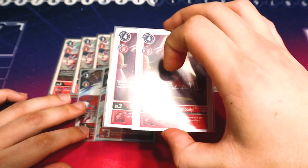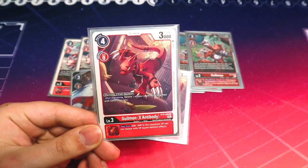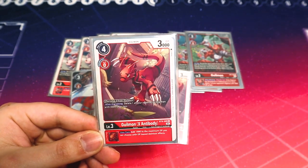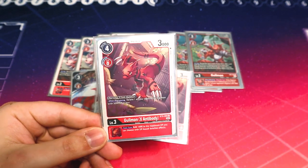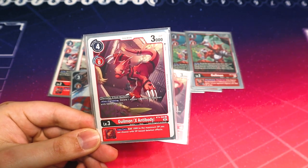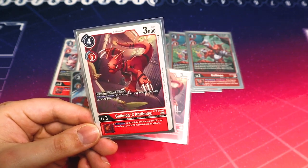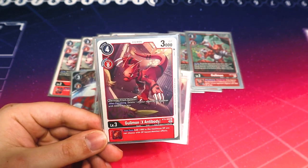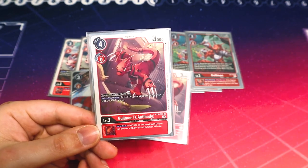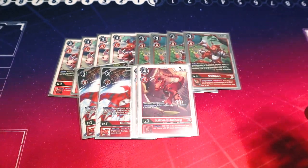I'm running two Guilmon X Antibodies. Because the new Takatos and new effects specifically name Guilmon for search and warp, Guilmon X Antibody won't be as targeted, but it's still really good for a free draw. It digivolves for zero on the Guilmon, and on Digivolution it deletes something 3k DP or less — just to stop floodgates. Its Inherited adds 1k DP to deletion effects. We're mainly running it just for the free draw.